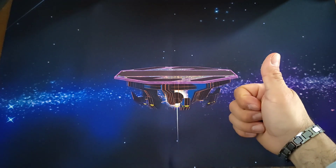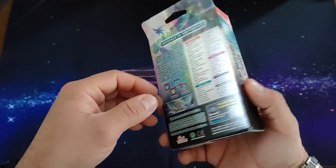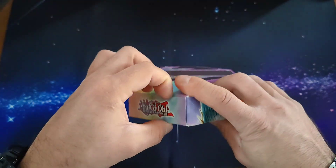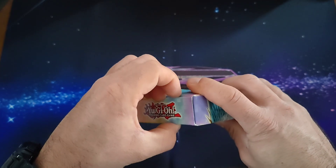Alright guys, welcome back — this is your buddy Game Chart. Today we're gonna look at some Yu-Gi-Oh cards, specifically the structure deck for the Crystal Beasts. Let's take a look inside and see what's up.